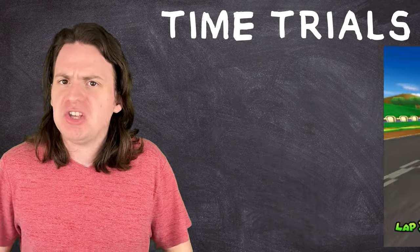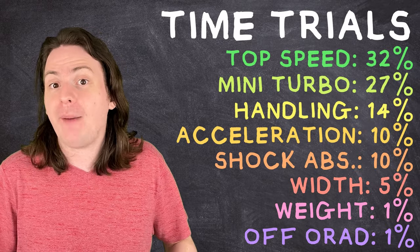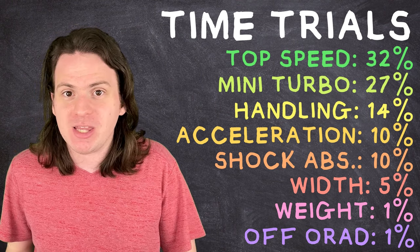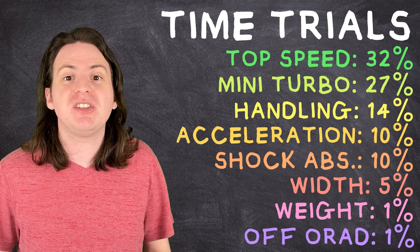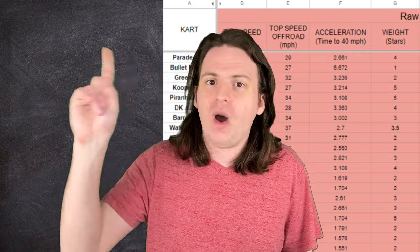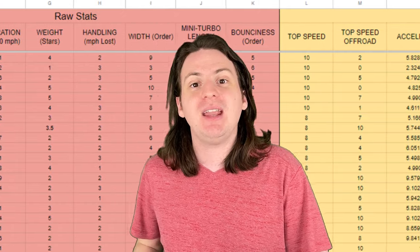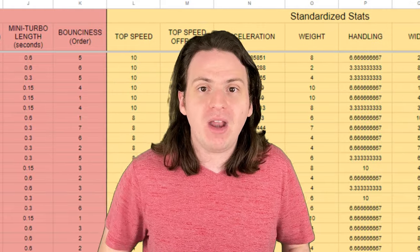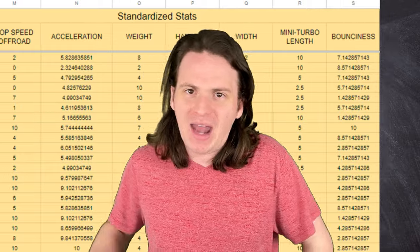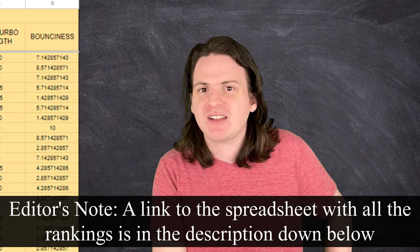For time trials mode, speed and mini turbo are still very important, but things like acceleration, weight, and off-roading have dropped way down. Since there aren't any other racers to mess with you, these aren't nearly as important anymore, so I've adjusted the weights accordingly. So we have our data, it's all standardized, and we have our weights — now there's just one thing left to do. If you multiply a kart's standardized score for each stat by its associated weight and add them all together, you'll get the final score for each kart out of 10 possible points.